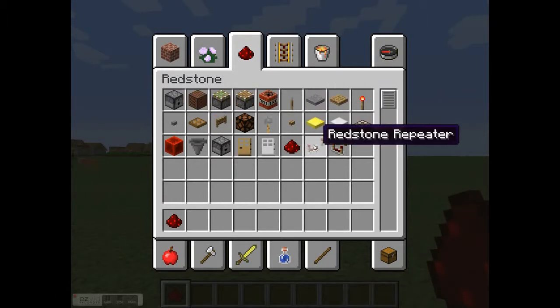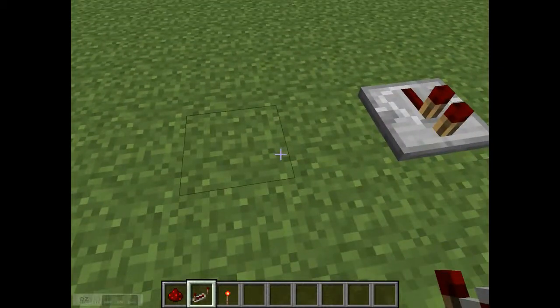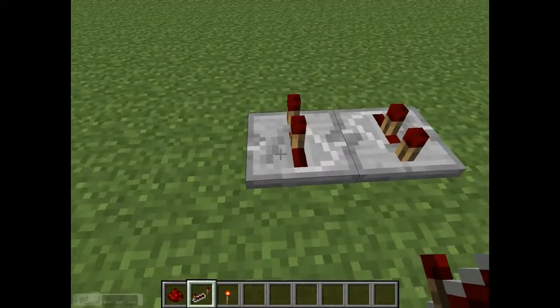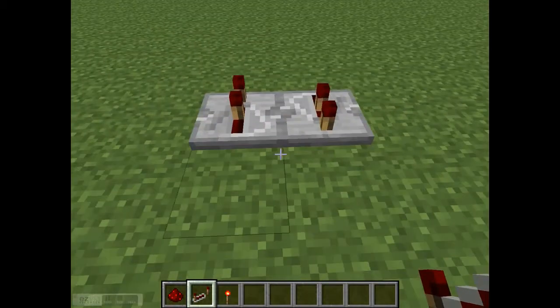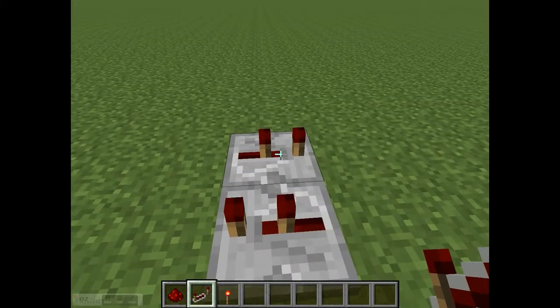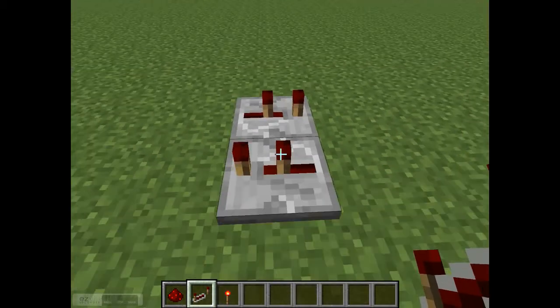You're obviously going to need redstone, a redstone repeater, and a redstone torch for the first one. For the first one, place two redstone repeaters that are facing in opposite directions, and have them set to either one or two ticks - I'm going to leave it as one.